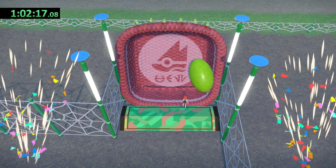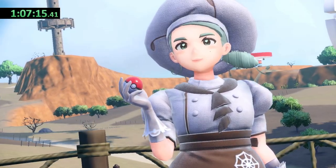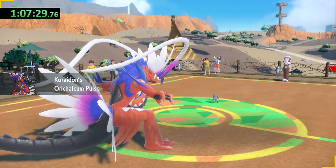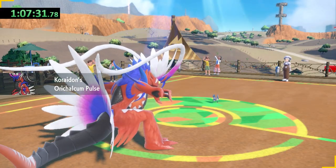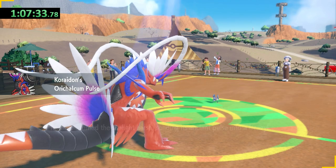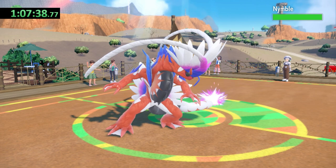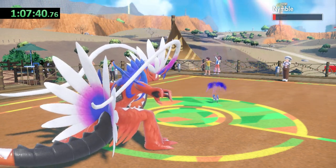I've already hit the one hour mark by the time I can start the first gym test. I clear that fairly quickly without having to battle any trainers. Cortondo's gym leader Katy kicks things off with the new bug Pokemon, Nymble. Koraidon's ability, Orichalcum Pulse, costs me a lot of time at the start of each battle, but there's not much I can do about that. I'm at a level disadvantage with Koraidon being level 11, while her weakest Pokemon is level 14.